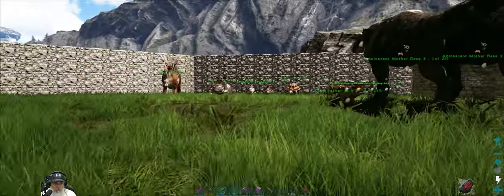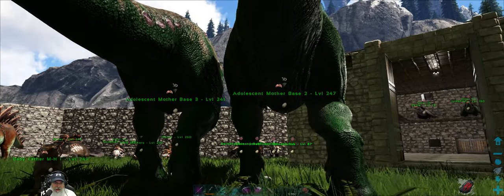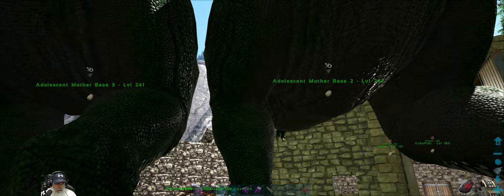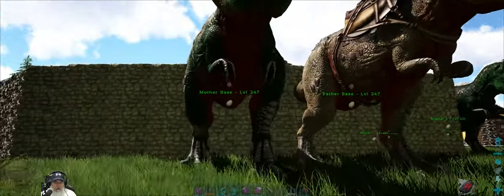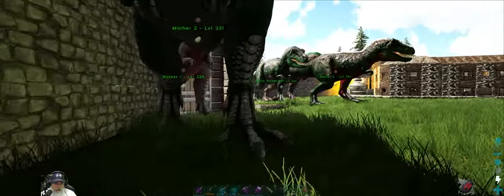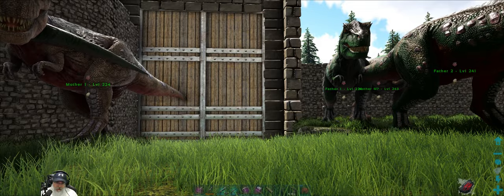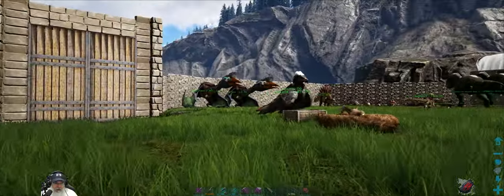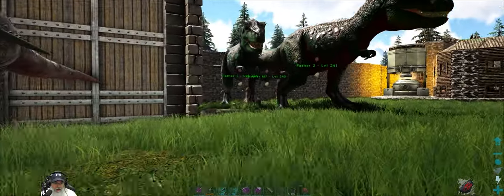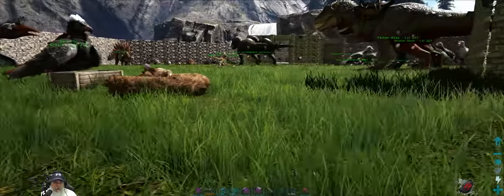The two Quetzals over here are probably going to be sent to Quetzal heaven soon. For the Rexes, we have two base mothers with all the best stats of the original Rexes, and I have a base mother and a base father. All these Rexes over here we're going to take out, level them up, and they'll be part of our initial army. We'll just see how they do — maybe we'll go fight the bee boss or something with them.